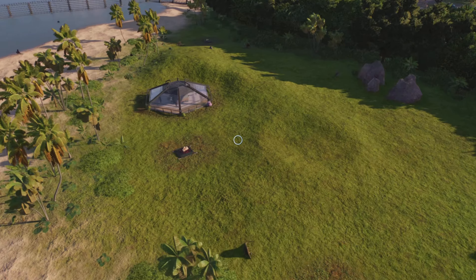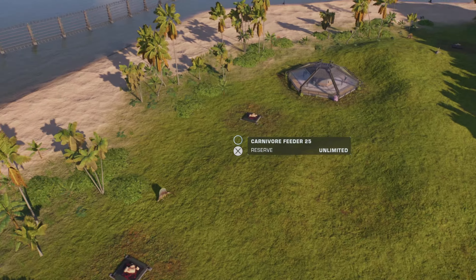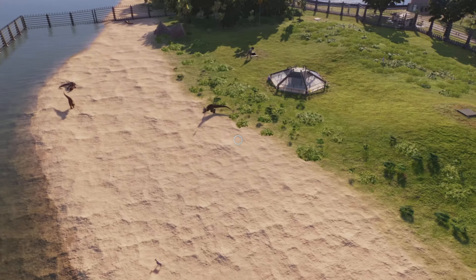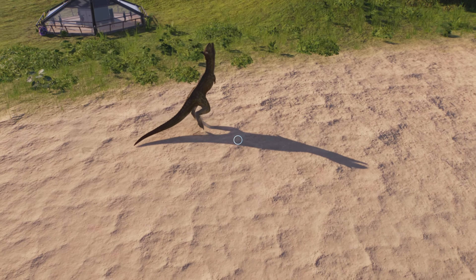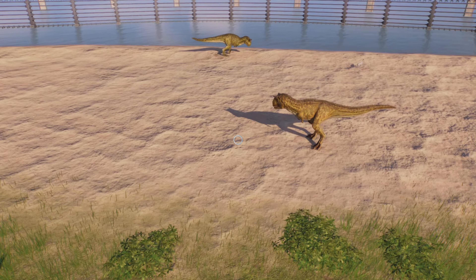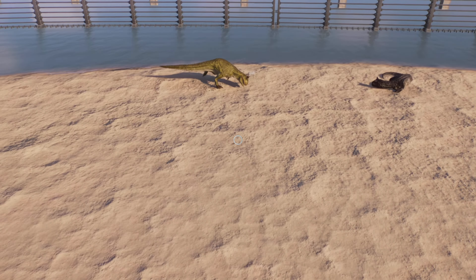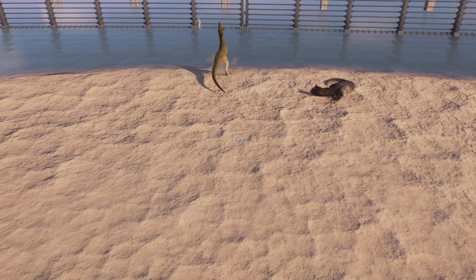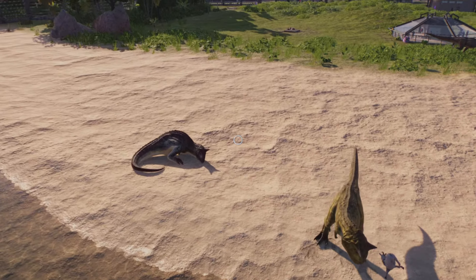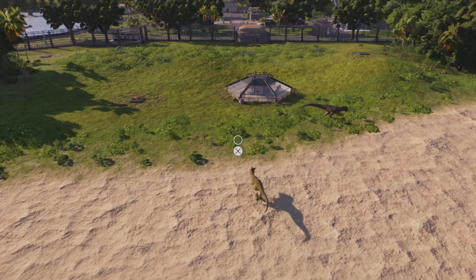I had to put another food source down and that seems to have settled it — they can walk to the beach now. Over here we have our Carnotaurus, head-butting goats at this moment in time. There's one in the water too — that was kind of glitched. We have five in this spacious beach enclosure, and they are very happy with it.